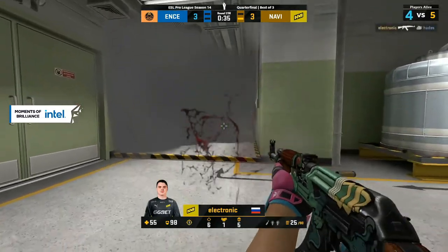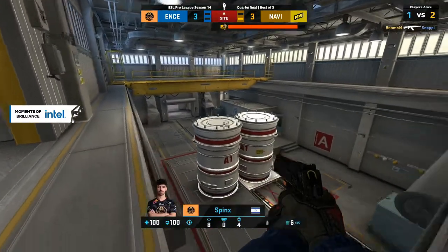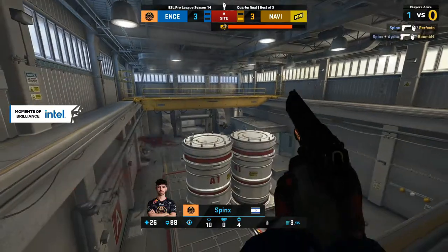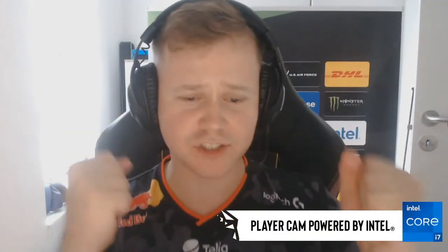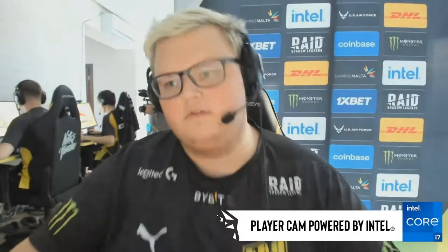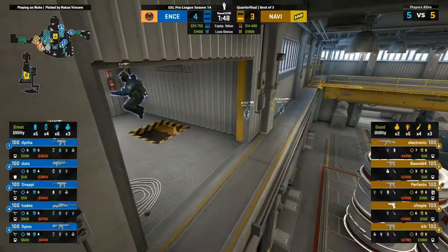Two-for-two on these force buys from ENCE. Look how it started — Electronic had full reign of the entire map. They end up topside. This is the shot into Electronic — and doesn't get flustered after the first missed headshot, just holds his nerve, holds his line, and clicks the head. Snappy's happy with that one. Hades popping off as well. Especially considering it just came down to a 1v1 in the round prior — you kind of felt robbed. He's pulled it straight back.